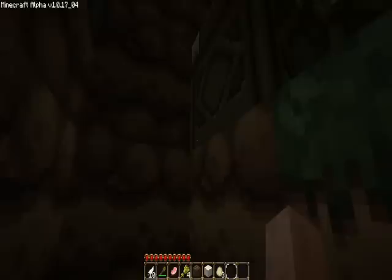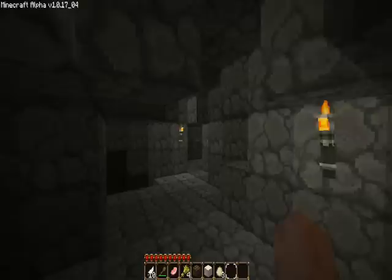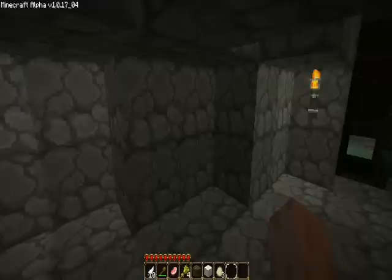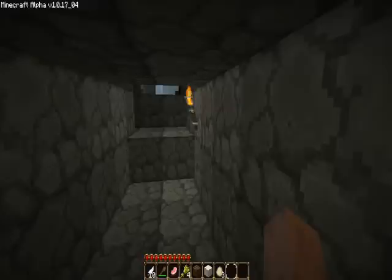Back up here in this first room, there's some stairs that go up here to this section. Pretty big. There's nothing back here, it's just something there. I didn't carve anything back here out — it was just a cave. Then if you go up these stairs, you go to the second floor.